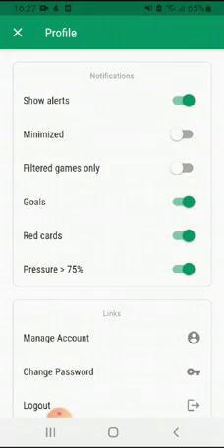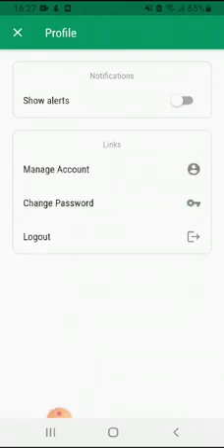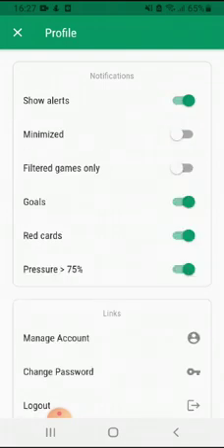There you can choose by yourself what you want to be notified about — whether to show alerts at all, if it should be minimized by default, if you want to see filtered games only, and what the alerts should look like: goals, red cards, or a certain pressure situation where a team has 75% pressure or more.